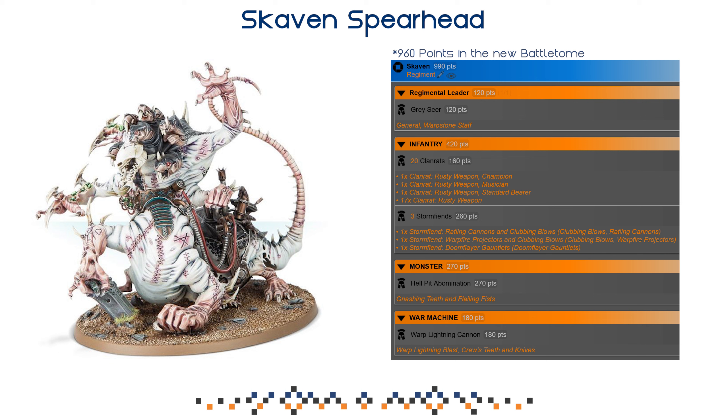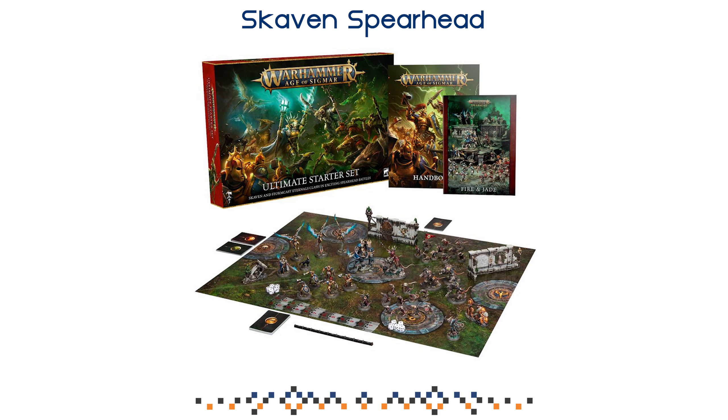If you want to get this list to 1000 points within one regiment, I would strongly suggest you pick up a Hell Pit Abomination — then you're going to be close to 1000 points. With the updates, I think you're sitting at close to 950 or 960 points. Lots of options for Skaven players right now. If you're watching this three years down the line, the options will be diminished, but the starter sets will probably still be around. Sitting on multiple clan rats — like 40, 60, even 80 — is not a bad thing at all. You just have to have the motivation to paint them, which, in my opinion, is the way bigger problem. Painting clan rats is definitely a piece of work.